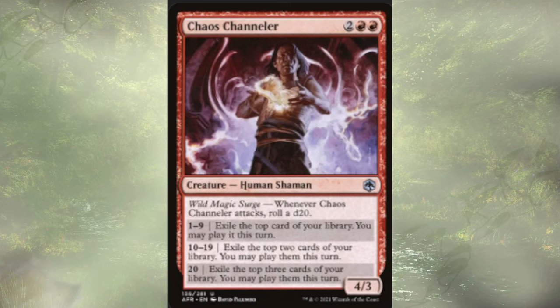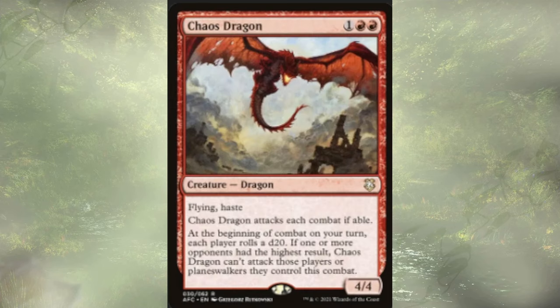Chaos Channeler follows up that Dwarf. This is another attack-roll-a-d20 trigger — it's Impulse Draw, Impulse Draw, and you guessed it, more Impulse Draw. Chaos Dragon follows those guys up; he has to attack every combat, and where he's going is really up to the dice. We don't really care if he sticks around. He's a flying, hasty 4/4 for 3, so he's going to get out pretty early. He does have flying, so if your opponents aren't playing flying or reach, all's well that ends well.